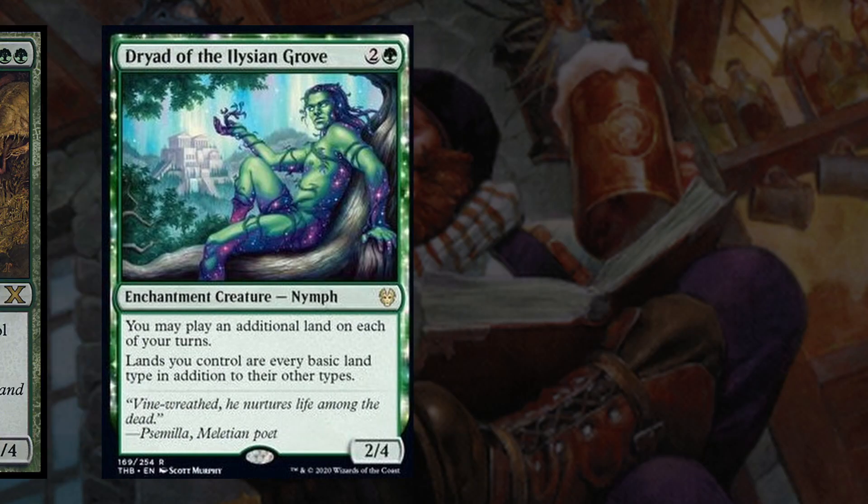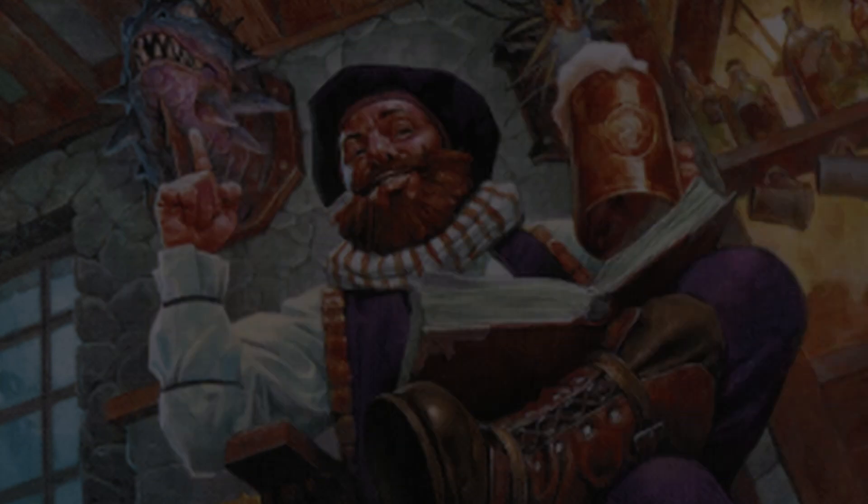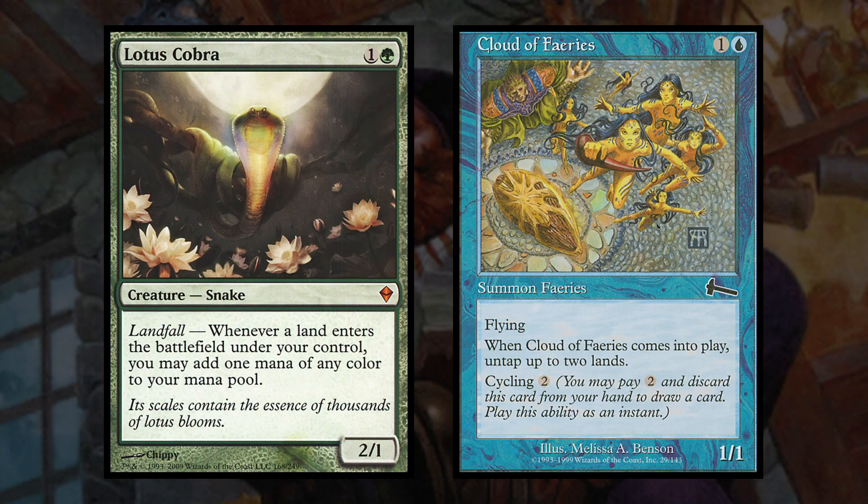Next up we have Dryad of the Ilysian Grove and Seedborn Muse. Dryad lets us play additional lands during our turns and they can tap for any color. Seedborn Muse is a very powerful green creature that lets us untap all of our permanents during each of our players' upkeeps. Then we have Lotus Cobra and Cloud of Faeries. Lotus Cobra gives us a mana every time we play a land, and Cloud of Faeries lets us untap 2 lands when it enters the battlefield. With Volo out, this creature will ramp you for the turn by 2 and leave 2 flying bodies behind. It's also worth noting that if you're running bounce lands or other lands that produce more than 1 mana, these types of creatures can ramp you even more.